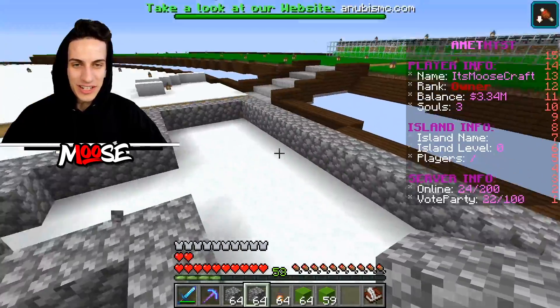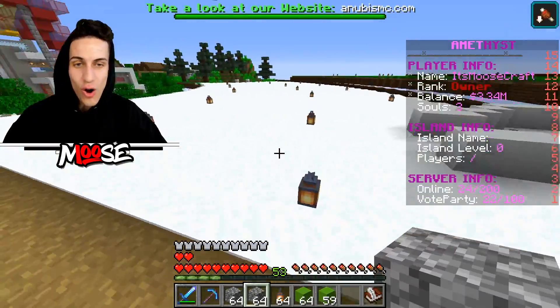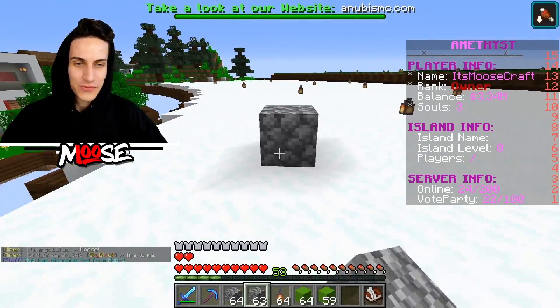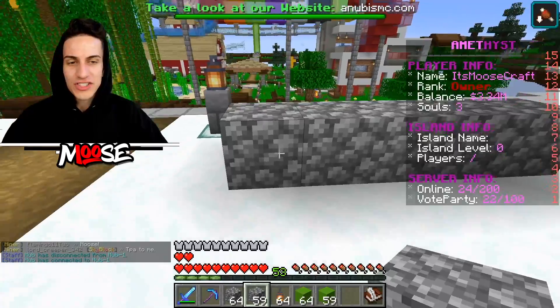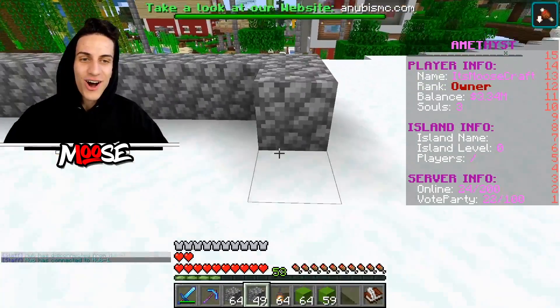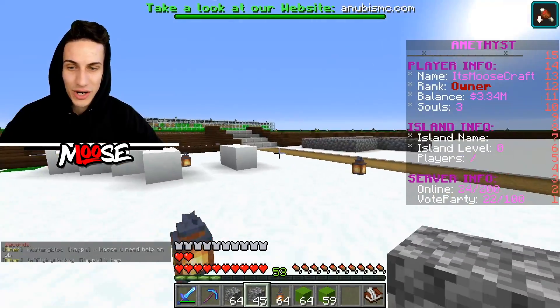Looking pretty good so far. We're trying to go for a snow ice village biome. We definitely need a blacksmith, cartography table, enchanting table, the blacksmith — we gotta do all of that over here. Moosita, you're gonna build the layout for this. I can see you're already working on it, and you're a really quick builder — I'm very surprised.